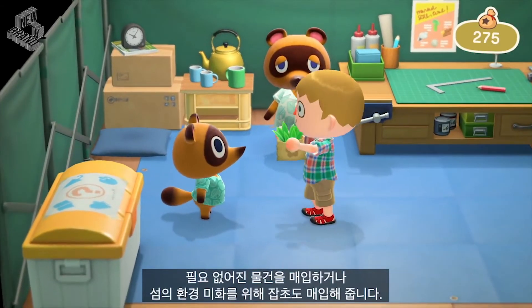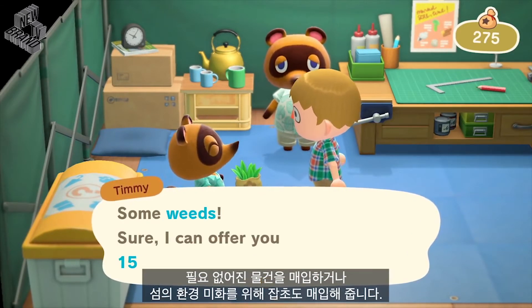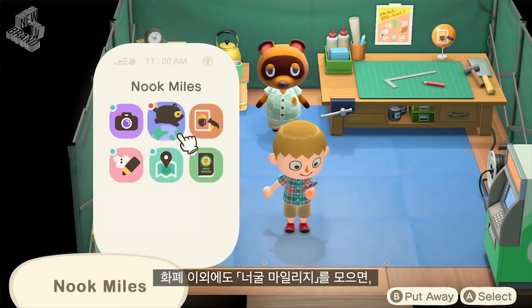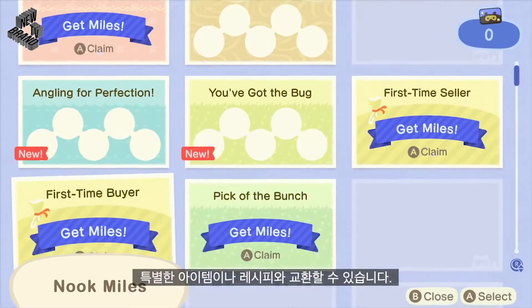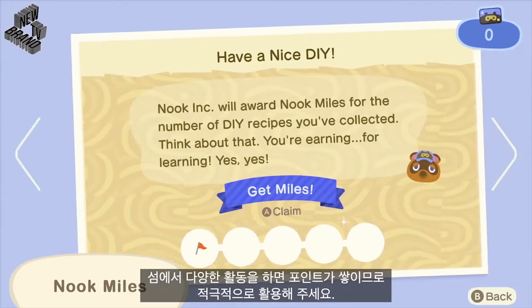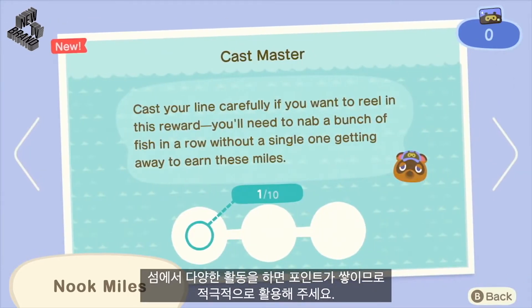We also buy your unwanted items, including any weeds you remove, as part of our island clean-up plan. In addition to the usual in-game currency, Bells, you can also earn Nook Miles through the Nook Mileage program. You can exchange your miles for special items and recipes. You'll earn miles through a host of activities on the island, so be sure to take advantage of this program.